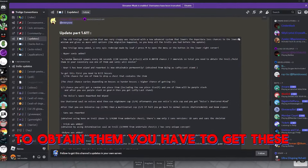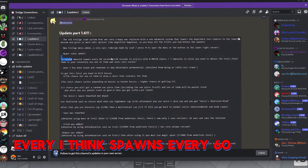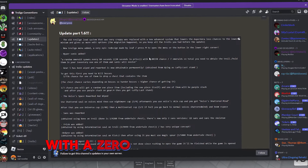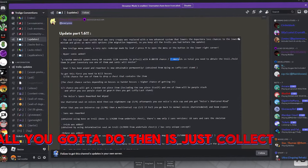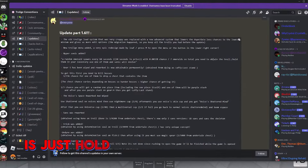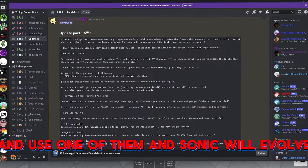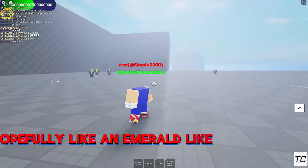To obtain him, you have to get these emeralds. Every emerald spawns every 60 seconds, or just 20 seconds in a private server, with a 0.55 chance. After this, all you gotta do is collect seven of these, which is pretty rare, and then use them on the troll. Just hold them in your inventory and use one of them, and Sonic will evolve.